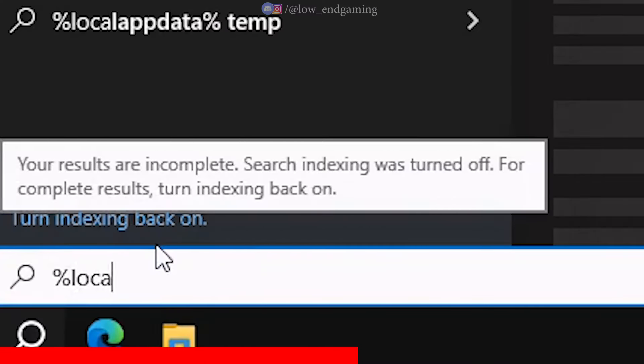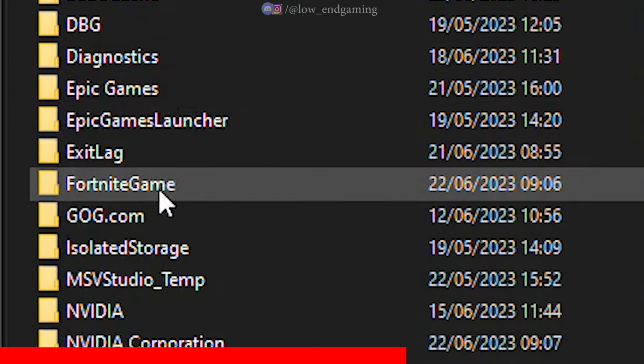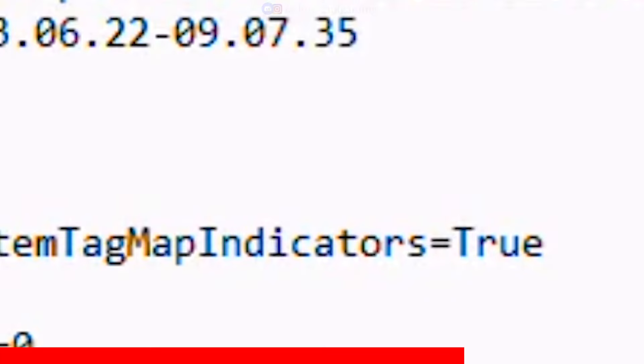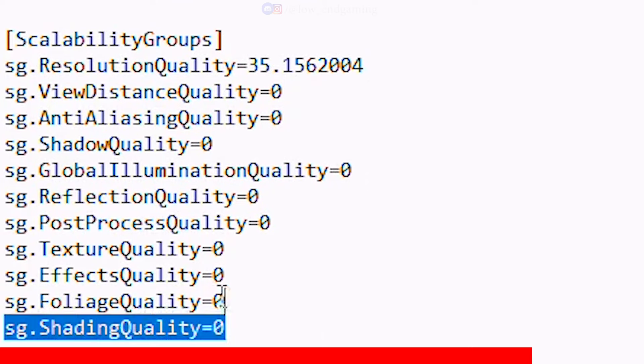Search for %LocalAppData%. Go to Fortnite Game, then Saved, Config, Windows Client, and open the GameUserSettings file with Notepad. Scroll down and find Scalability Groups. Make sure all values are set to 0 and the resolution scale is appropriate for your system.